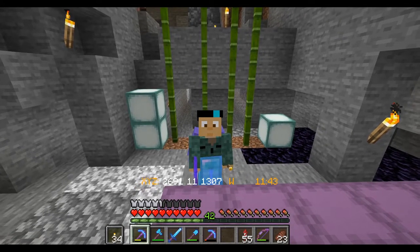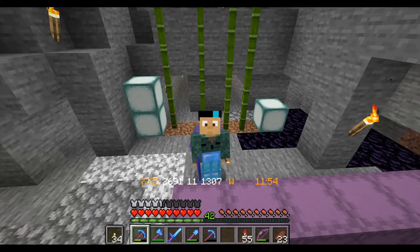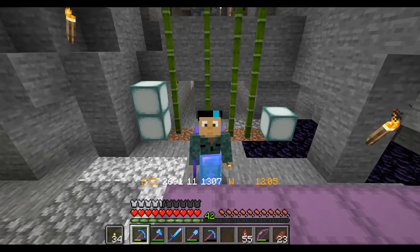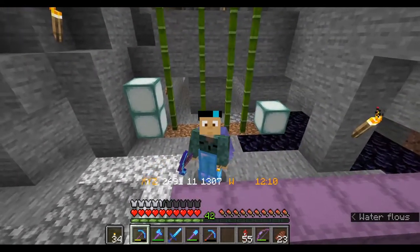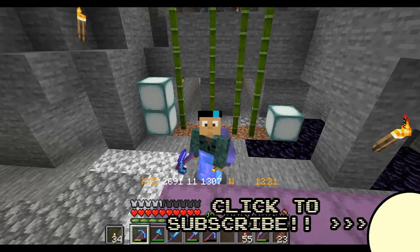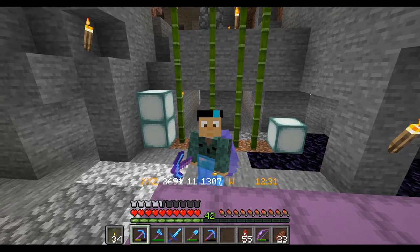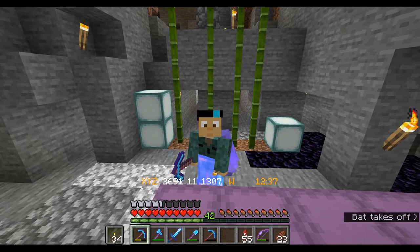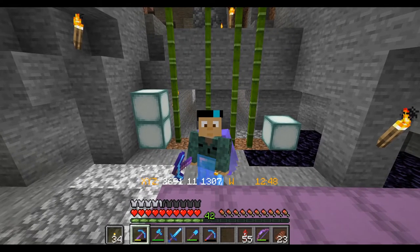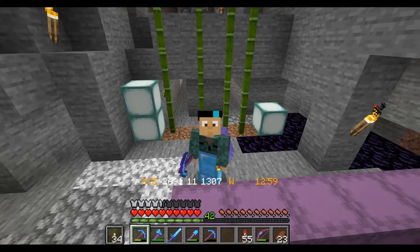Hey everybody, welcome back to Craft and Coffee, I'm your host. I've decided to take some inspiration from my fellow content creator and Craft and Coffee server member Country Arrow — link in the description — and I've decided to build a bamboo farm specifically for making torches here in the mine. I've made a little thing back behind me manually growing some bamboo, but I quickly realized it's not going to make bamboo fast enough to create the sticks I need for the torches. I didn't know until I saw his video that you could actually make sticks out of bamboo in Minecraft — that is too cool.